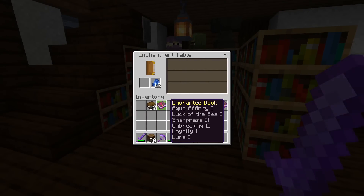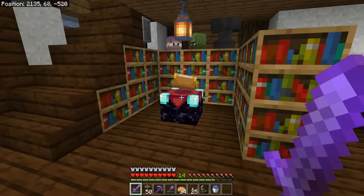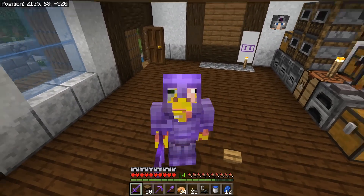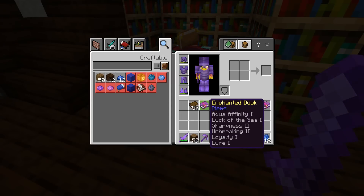I just got this book from an enchantment table: Aqua Affinity, Luck of the Sea 1, Sharpness 2, Unbreaking 2, Loyalty 1, and Lure 1. Sure, it's six enchantments, but at the same time they're all terrible.